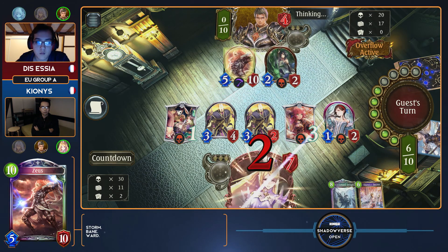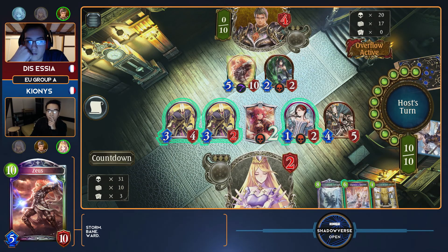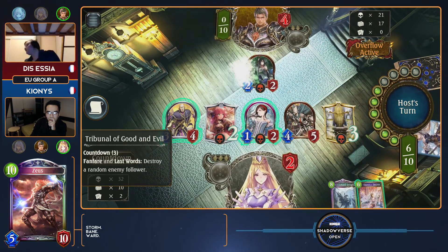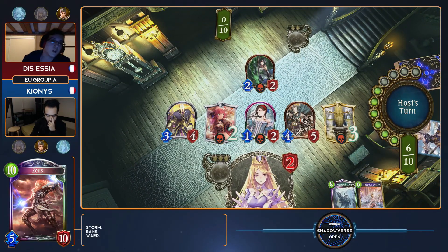If Essia sets Kionis to two, that means Tribunal off the top is now also a method — and that Tribunal top deck is going to be game. Kionis is going to get a win with his Seraph deck. Thankfully Kionis didn't trade with the Aiella — maybe that was his plan. If you're going to Tribunal, it's a 50-50 and I'm giving it to him. I think Tribunal is going to work for him here. It did. Essia just goes: no! Kionis earned that one.